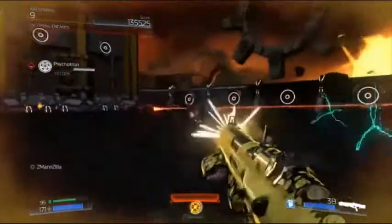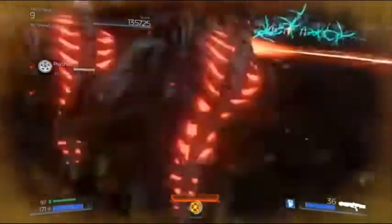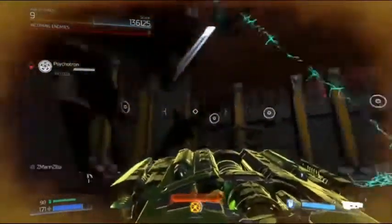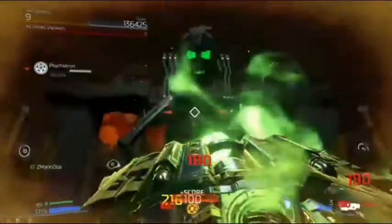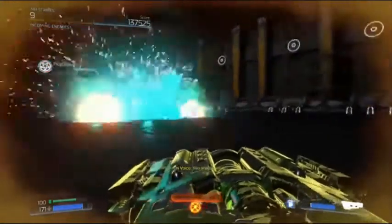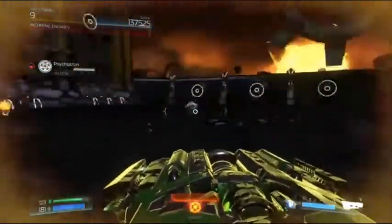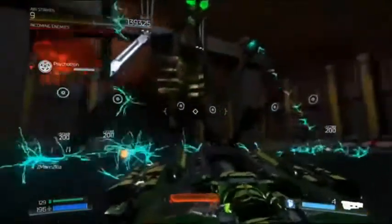If you use the BFG on the crowd, if you listen really closely, you can hear the Psychotron getting-hurt sound. So hitting the group with the BFG is also doing 1% damage to Psychotron. As long as you're hitting the group in the center, it's doing that 1% damage. Most of the time the mobs are congregating in the middle, with only a couple off to the side.